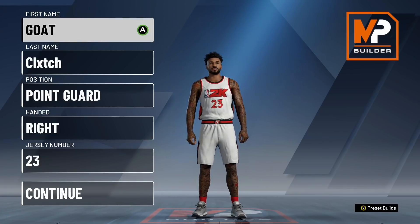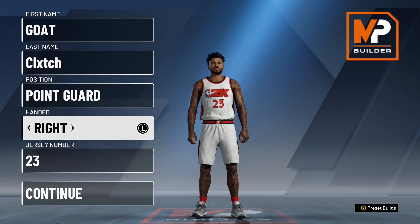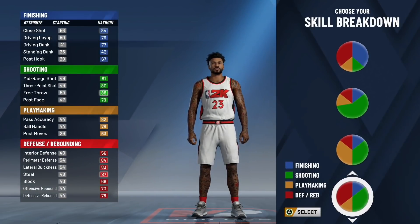Moving on to build number two — we got the two-way three-level facilitator. Make sure you make this build a point guard; the other stuff does not matter. For skill breakdown, you are going to pick the defensive shooting pie chart. You're going to have Hall of Fame shooting badges and Hall of Fame defensive badges, so make sure you pick this pie chart.